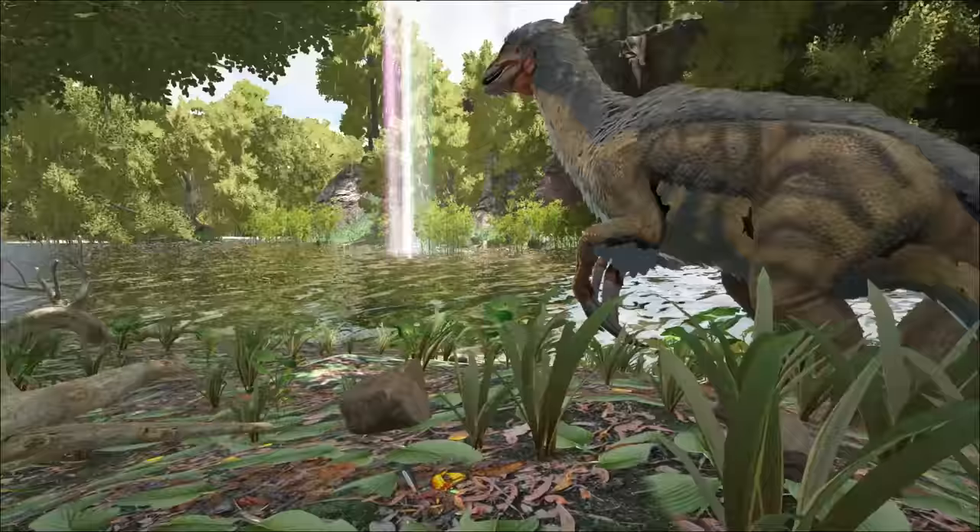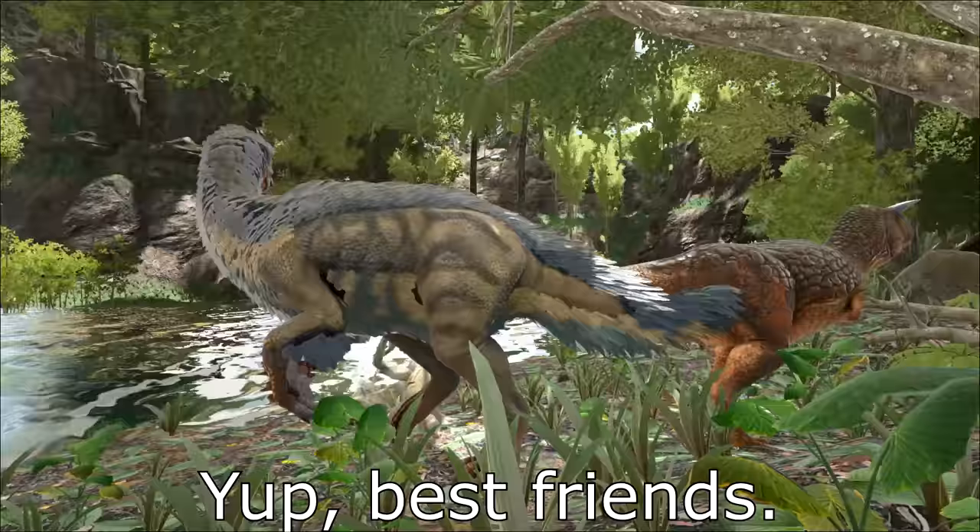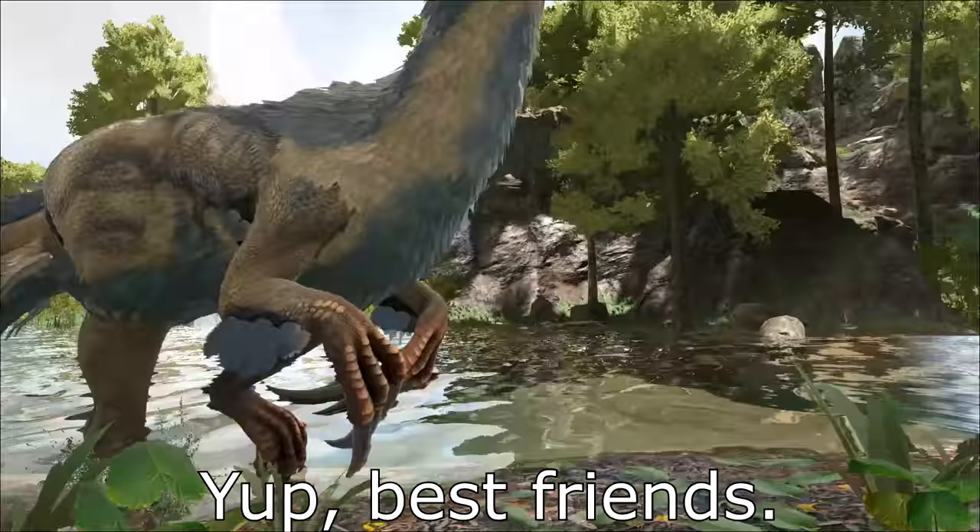Condition the area around the therizinosaur. Kill off any carnivore that could interfere with your taming. You'll need to keep an eye on the one you want to tame while you do this, and if you have tribe mates to help you, they can be defending the area while you start taming.